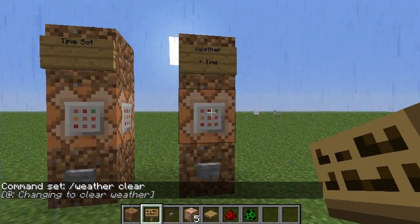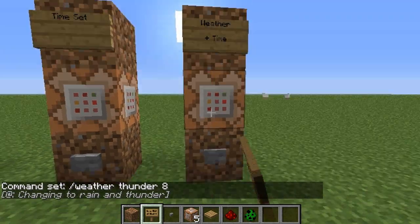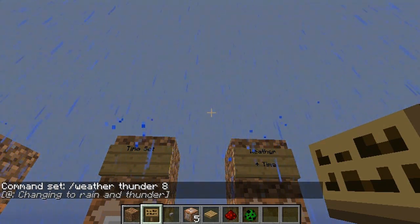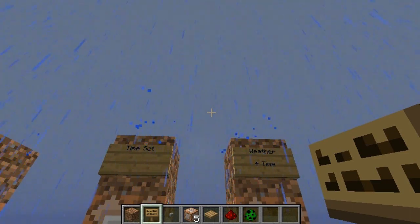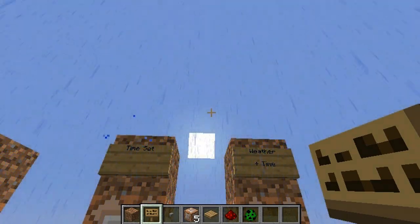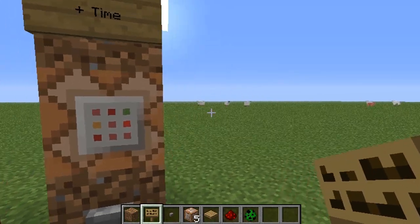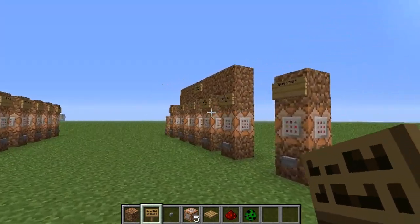Now something you can do is set it so that the weather only lasts a certain amount of time. So you do 'thunder' space and put eight for eight seconds. You click the button and we've got a nice little thunderstorm — rain and lightning and thunder. Then a nice steady eight seconds later it's over. What you can do is set 'slash weather clear' to a million so it maintains staying clear and you never have to worry about rainstorms.